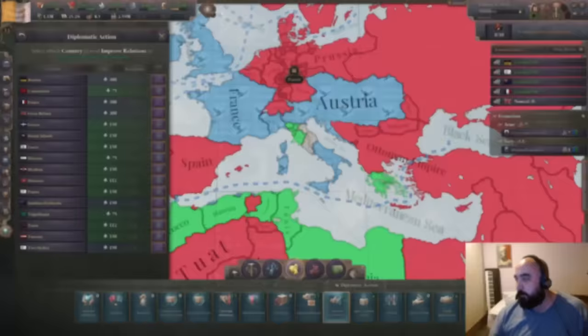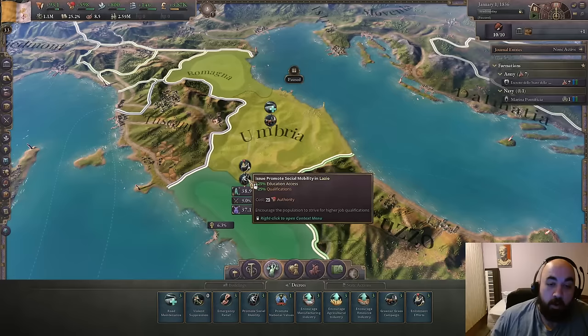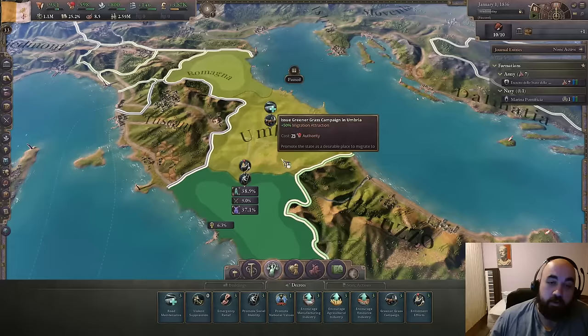We're going to start with rivaling Tuscany and also just rival all these little guys, which is going to make them a little bit more belligerent towards us, but that's fine — it will give us a little bit more to work with. Then we are going to improve relations with both the UK and Spain, who are always good to have as allies, and then the rest we will just float for a little bit of infamy decay. For our authority, we actually only start out with three states, so we are going to be leaning pretty heavily into decrees for the very start. We are going to be using enlistment efforts to make the Tuscany war just a little bit easier.